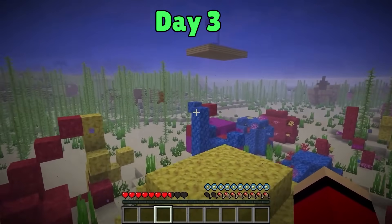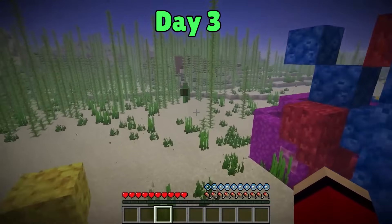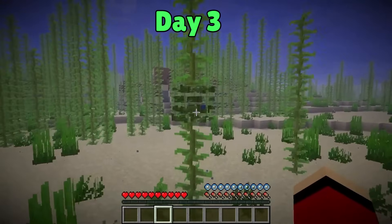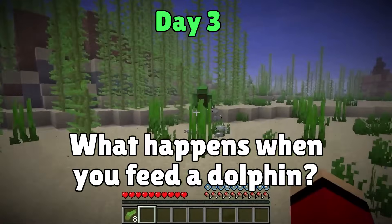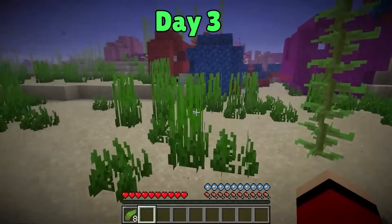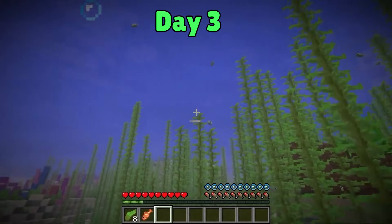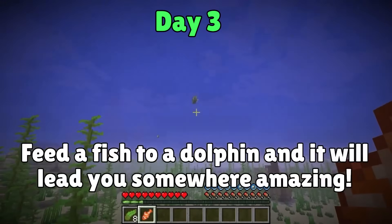Look at the dolphins — so cute! Fish too! If you swim next to a dolphin, it'll start swimming even faster! Did you know that if you feed a dolphin a fish, something good will happen? Let's find out! I caught a fish — dolphins will start gathering around me if I hold it out! Here's the fish — I fed the dolphin! The dolphin will lead us to a special place, so let's follow it!